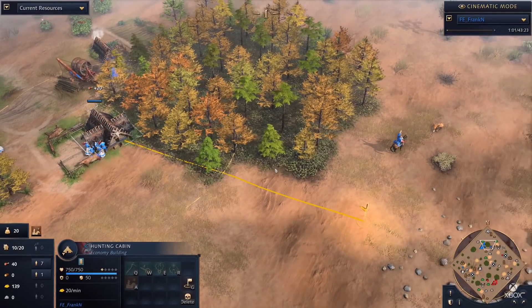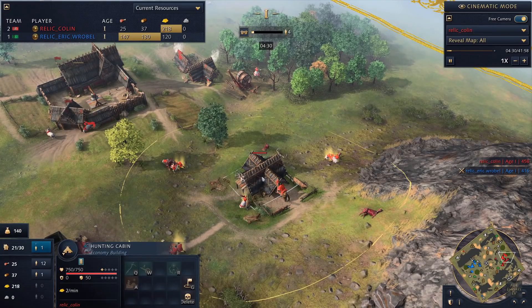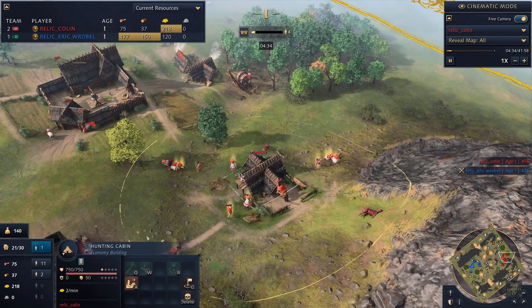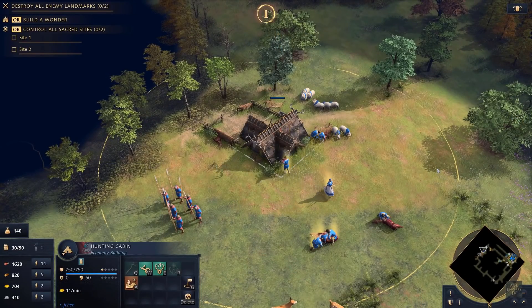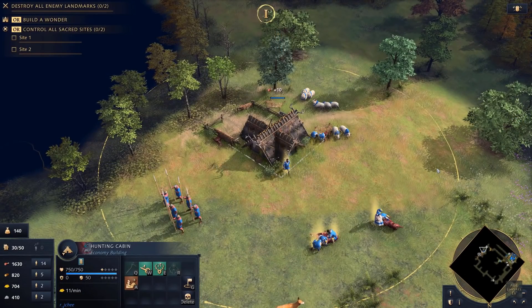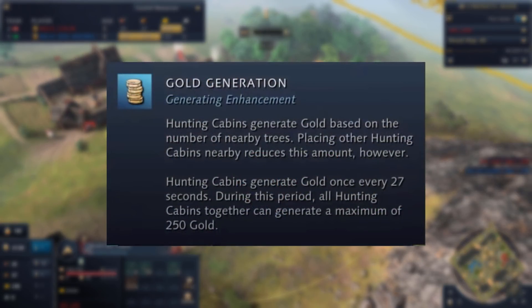You get more gold the more trees there are, but even one tree will still generate about one gold per 30 seconds. They confirmed in the showmatch that if you cut down the trees providing this building with the gold, it will still have the original value from when it was built, meaning you don't need to conserve your trees. It appears to have diminishing returns — 9 trees provides 11 gold per minute, versus one tree providing 2 gold per minute. The total combined cap of all your hunting cabins is 250 gold per tick.